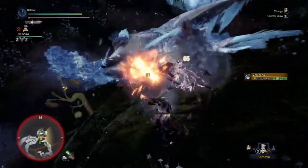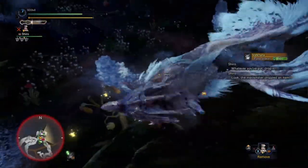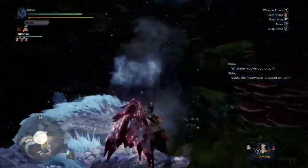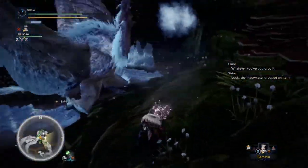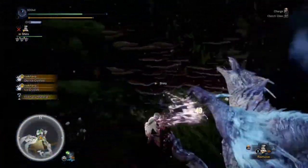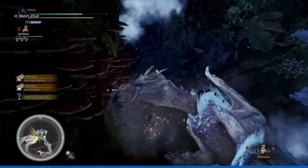The boink weapon — where you can knock out the monster and eventually kill it with the hammer. Yeah, that's right, you heard me, the boink weapon. Let's just get to the five tips, but the fifth tip will be about skills that I would recommend using with this weapon.